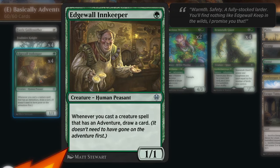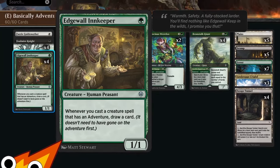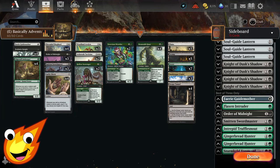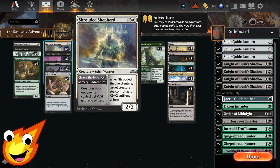Edgewall Innkeeper is one of our main stars of the show. It's a one-mana 1/1 Human Peasant that reads: whenever you cast a creature spell that has an adventure, you get to draw a card. Importantly, it doesn't have to have gone on an adventure first to trigger the ability. This is a really sweet engine piece to keep drawing through our deck and getting everything we need as we keep casting spells.